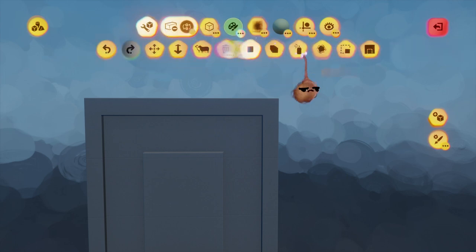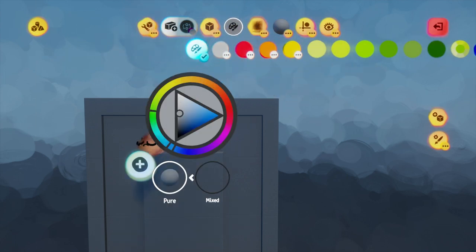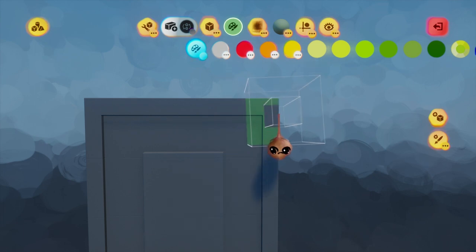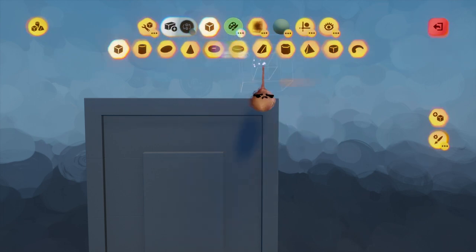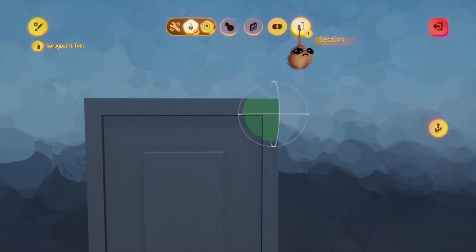I'll pick a nice industrial-looking light blue-green, and I'm going to apply that with a rotating half sphere. Different shapes give different results when spray painting. Through trial and error, I've settled on mostly using rotating half spheres, rotating hexagonal cylinders, and plain spheres for spray paint.